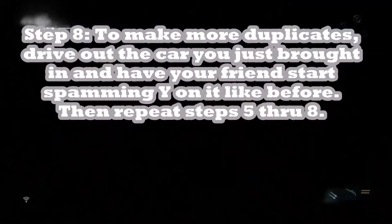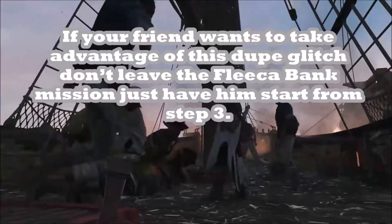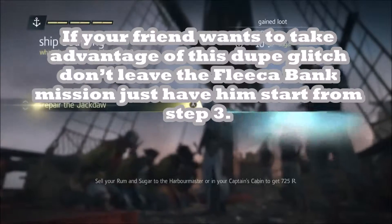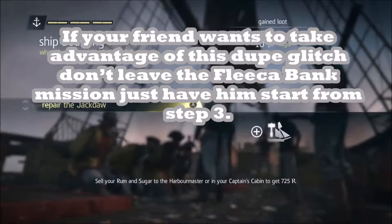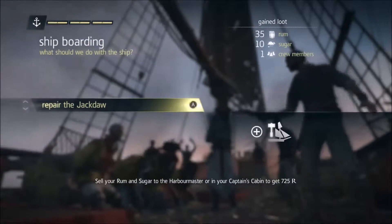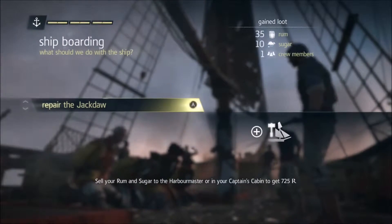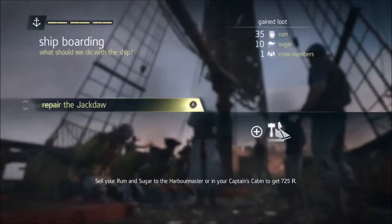Step eight: to make more duplicates, drive out the car you just brought in and have your friend spam Y on it just like before, then repeat steps five through eight. Now, if your friend wants to take advantage of this duplication glitch, don't leave the Fleeca bank mission just yet — have them start from step three and they'll be able to do the same thing you just did. Again, this will bypass the 48-minute wait, but Rockstar is also watching, so be careful and don't abuse it.